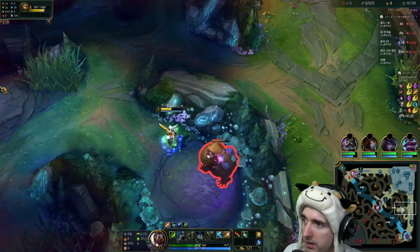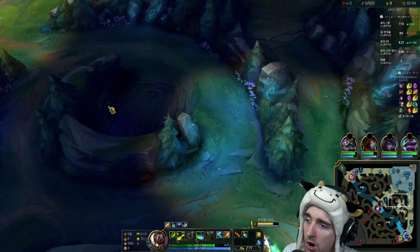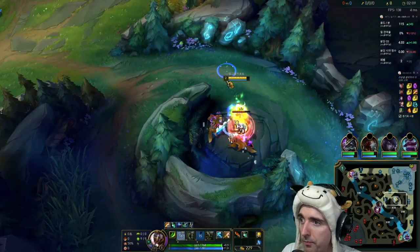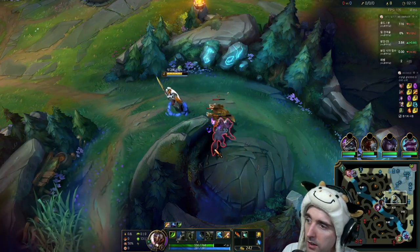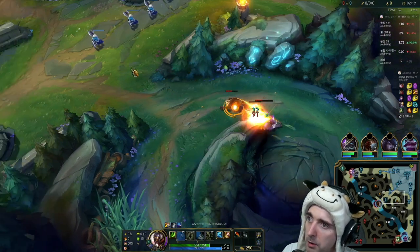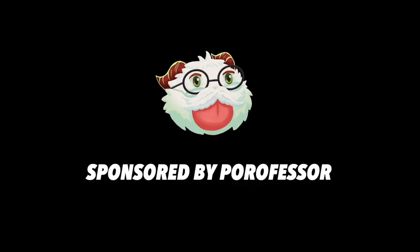So if we play a more hybrid tanky Yi with some Sunfire Cape, we're more likely to survive and do a bunch of damage, so I think a tank build would work really well here. I think in general tank builds just work really well on Yi. The pretty standard build is like Blade of the Ruined King and a Kraken, but I actually think you can get away just building tank if you really wanted to.